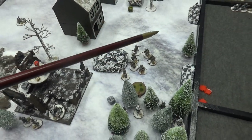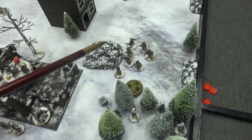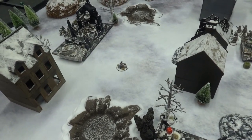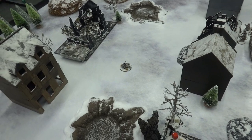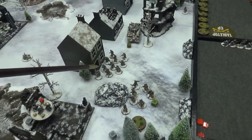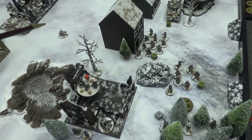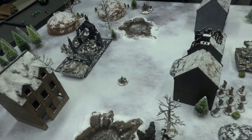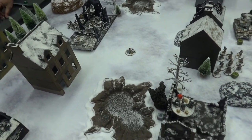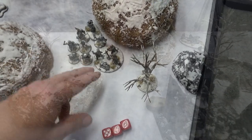Americans again — the squad runs up here, getting into position to jump on the objective at the end. Another American die — a second squad has run down the middle of the road and he now has two squads near the center, able to contest either objective. It's not looking good for the Germans. Germans — the squad that was here was charging the mortar.